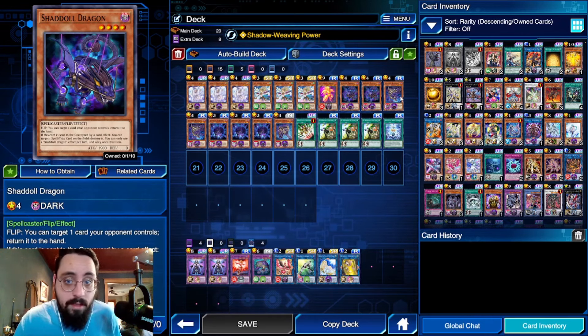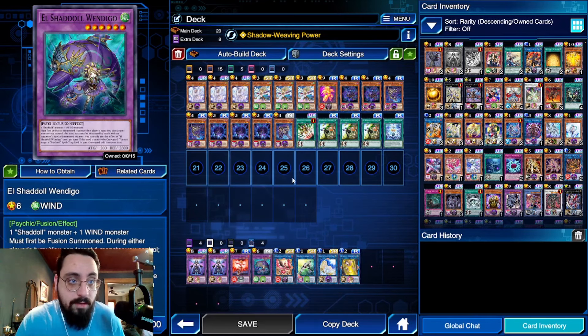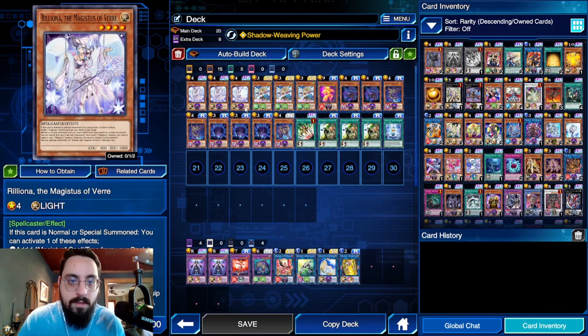At the moment we have this new Shadoll deck — I stole it from SunSun, basically his list more or less. I cut a Construct and put in a Wendigo, just because I wanted the Wind target. Protecting something from battle for a turn is really nice to live. Other than that it's exactly the same — same main deck and stuff. Three Reliona.